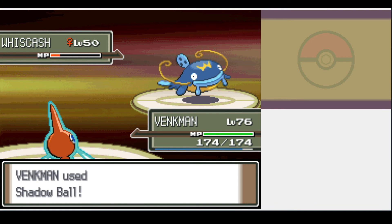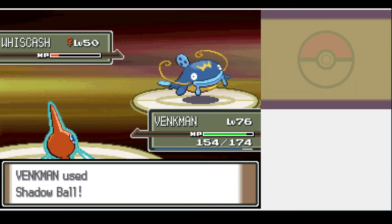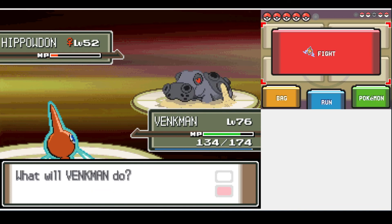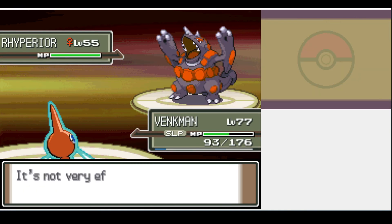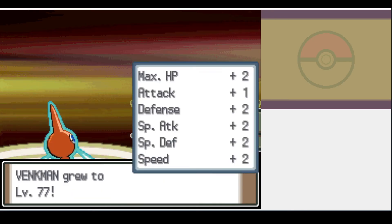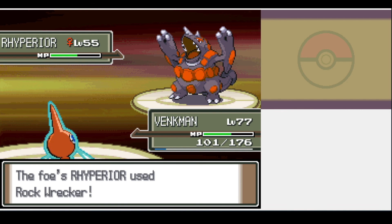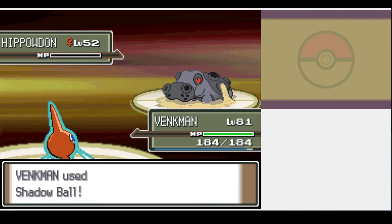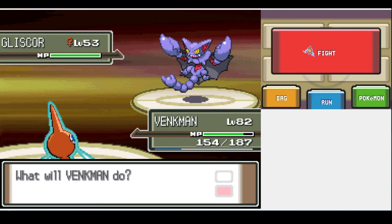Next up is Ground Trainer Bertha, and she wasn't so easy. We bring Whiscash down to a sliver with Shadow Ball as she sets up a Sandstorm, she heals, so we take her out with two more hits. Hippowdon seals our fate by hitting us with Yawn — we do take it out, but we fall asleep as soon as Rhydon comes out and get whittled down by her attacks in the Sandstorm. I tried again holding a Chesto Berry, but she nails us with Rock Wrecker. I equip Choice Specs, which boosts our Special Attack by 50% at the cost of only being able to use one attack — and thanks to this, we one-shot her entire team like it's nothing.